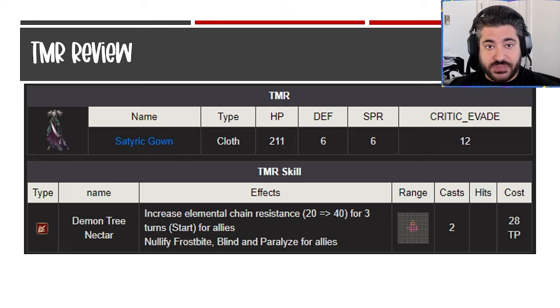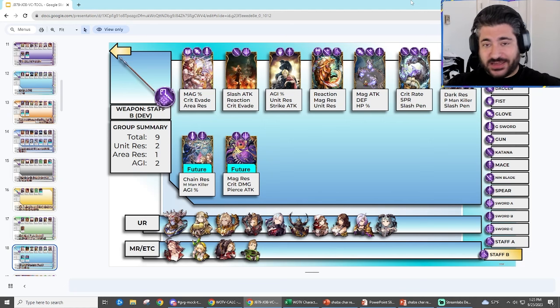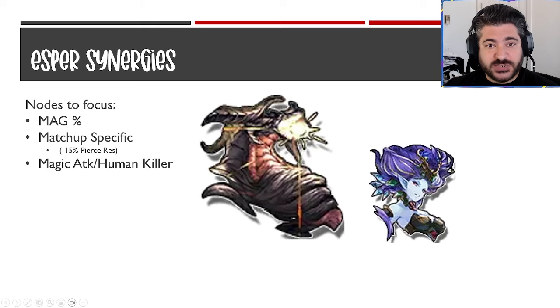For job-based vision cards, referencing JB79's online Google Slides resource: looking at Staff Devout access, there are some good options in terms of area resistance — unit res, agility, and technically two agility cards with one coming in the future. Staff Devout is a solid rainbow option for a support. Since she's support-focused with her buffs, she doesn't really need magic attack modifiers or fire attack modifiers — as long as she can support the team, the job is complete. There are a lot of good things to take away from being Staff Devout.